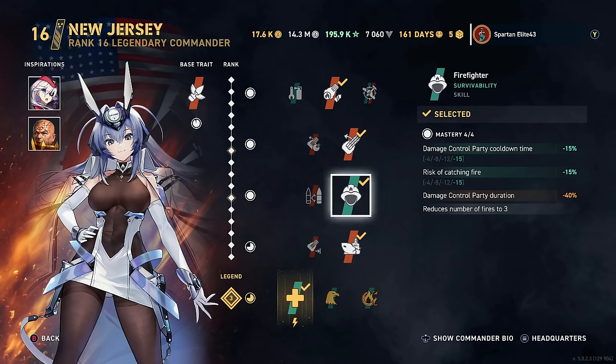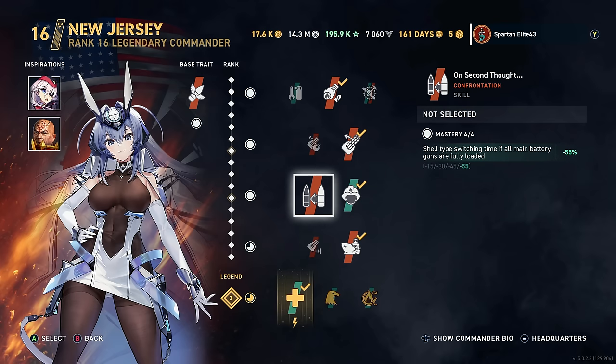With Firefighter we have a minus 15% chance to catch fire, so there's that. The only downside is that it does reduce your damage control party duration. It's not as bad as Emergency Specialist - Emergency Specialist reduced it by 70%, this reduces it by 40%. So you still get a little bit of time of invulnerability without being set on fire or floods. Your only other option here is On Second Thought, but most of the time in my American battleships, I'm not bothering to switch shell types.